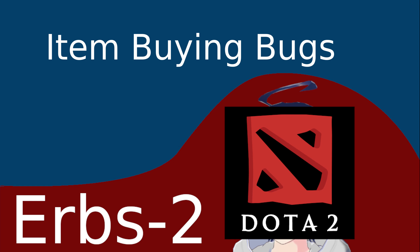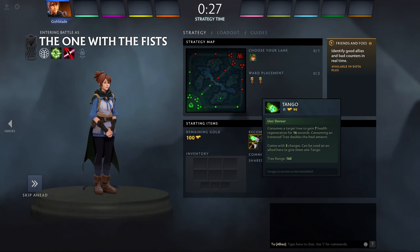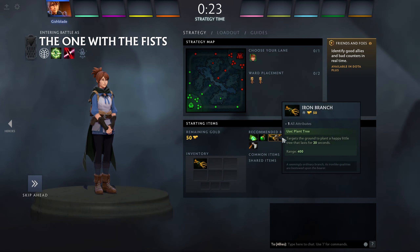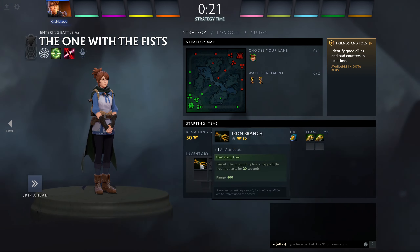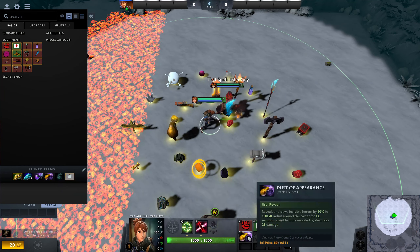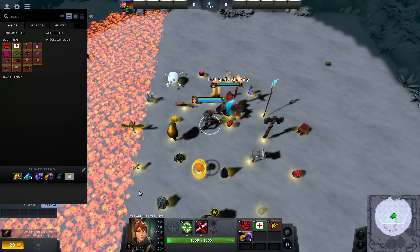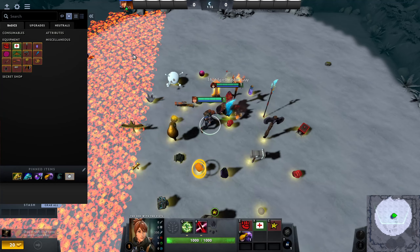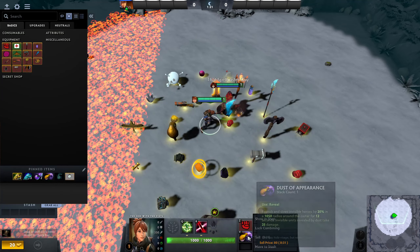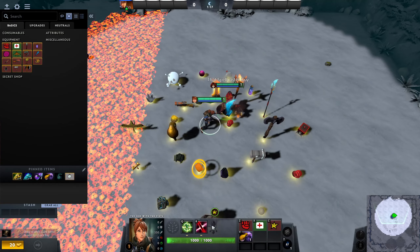Another thing is item buying bugs. Basically, you can buy items that aren't in the shop but are part of the recommended items in the pre-game lobby. Additionally, you can also buy pinned items once you're in-game, which I hadn't quite realized. I'll need to fix this either by removing stuff from the shop, or failing that, just setting the price to something like a million dollars, which would serve a similar purpose.